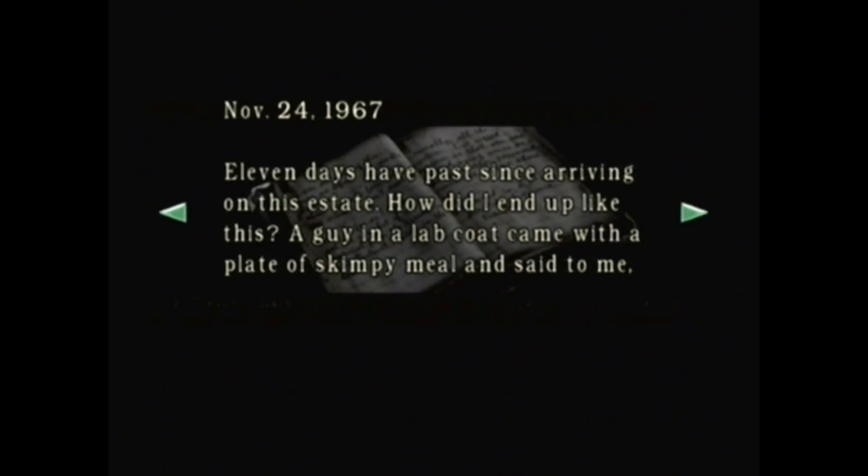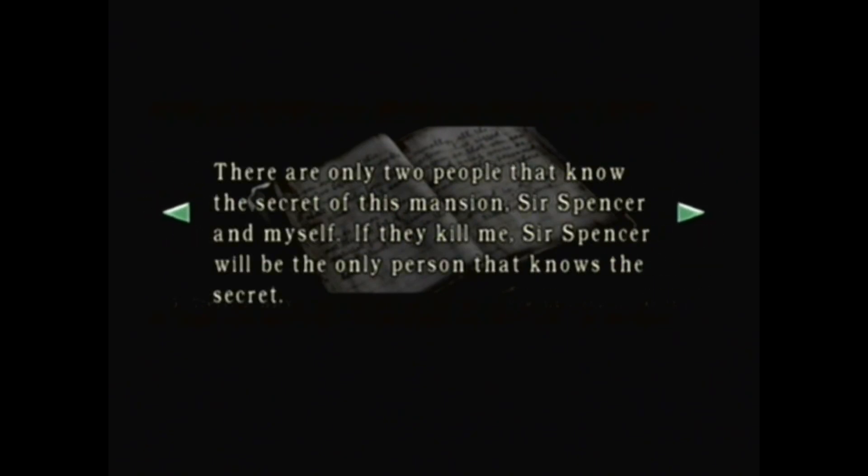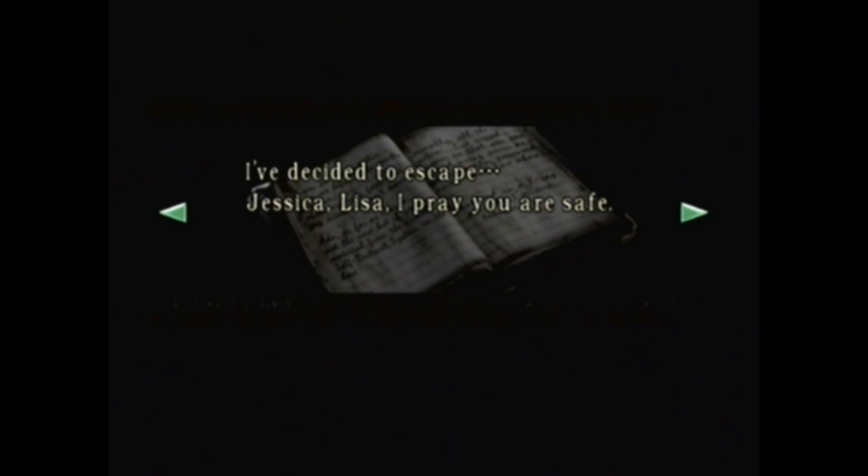What's this? Trevor's Diary. Trevor? Who's Trevor? November 24th, 1967. Eleven days have passed since arriving on this estate. How did I end up like this? The guy in the lab coat came with a plate, skipping my meal, and said to me, sorry to put you through this, but it's for security reasons. It all makes sense now. There are only two people that know the secret of this mansion - Sir Spencer and myself. If they kill me, Sir Spencer will be the only person that knows the secret. But for what purpose? It doesn't matter now. It's too dangerous here. My family - I hope they are alright. I've decided to escape. Jessica. Lisa. I pray you are safe.